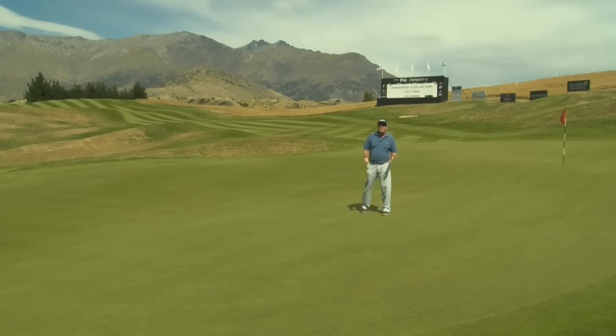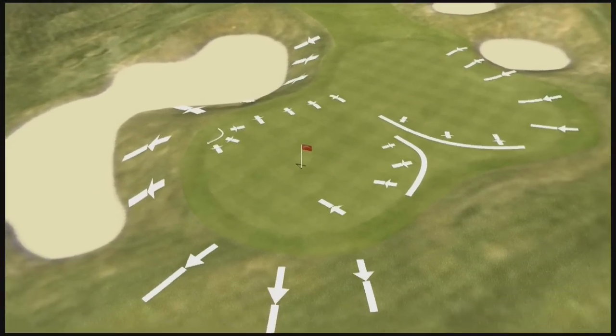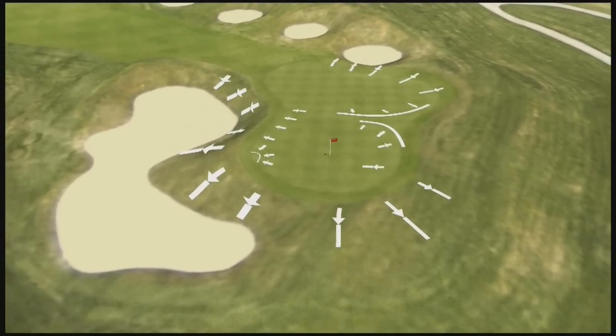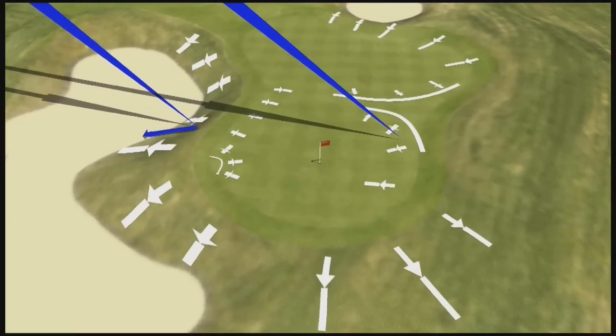Our traditional Sunday pin is here on the right hand side of the green - tough to get at. There is a little bank at the back of the green that faces back towards the player, which is a help. The problem is at the front of the green, just over the bunker, the green slopes away. If you want to get it close, you've got to land it really close to the front and risk the front trap. Or you hit it back in the green and use that little slope to hold the ball, accepting that you're going to have 6, 7, or 8 metres for birdie.